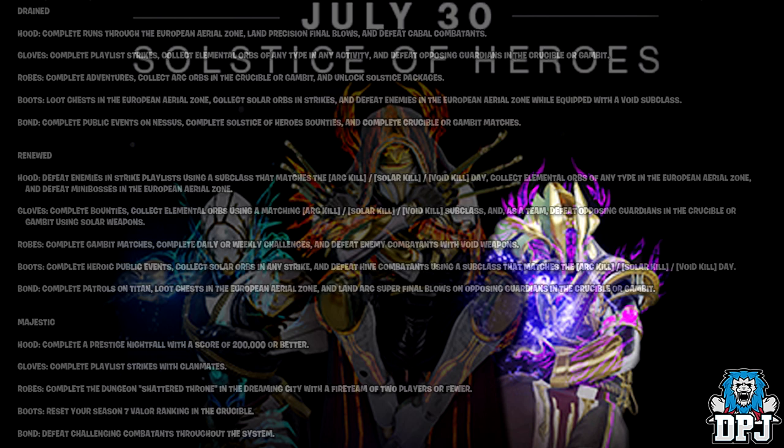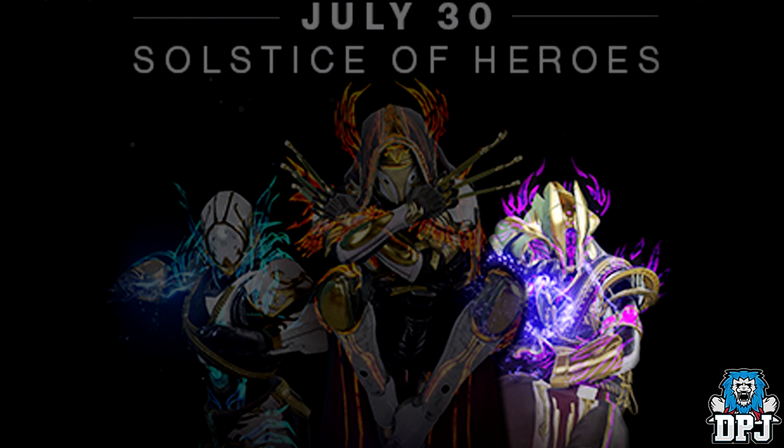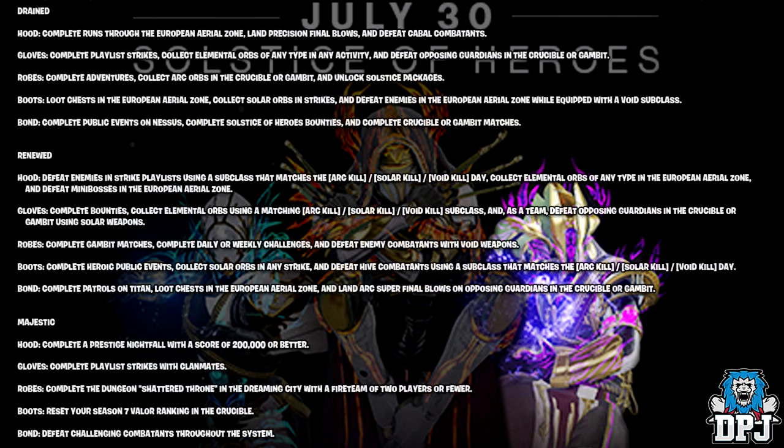Now for the Majestic — the legendary set, which is the one you can see on screen looking pretty badass. For the Hood, complete a Prestige Nightfall with a score of 200,000 or better. For the gloves, complete playlist strikes with clanmates. For the robes, complete the dungeon Shattered Throne in the Dreaming City with a fireteam of two or less players. For the boots, reset your Season 7 Valor ranking in the Crucible. For the bond, defeat challenging combatants throughout the solar system.